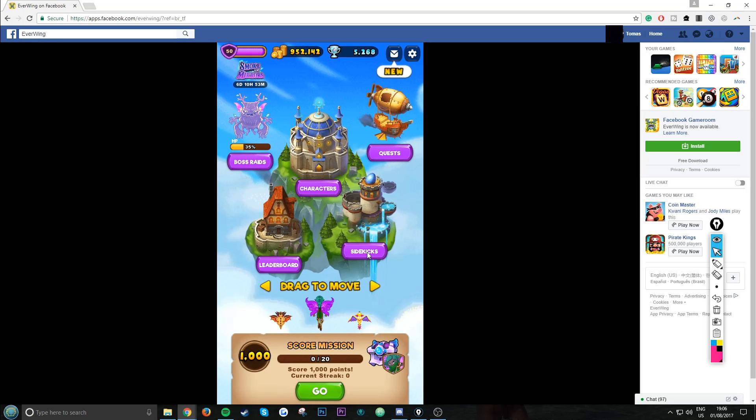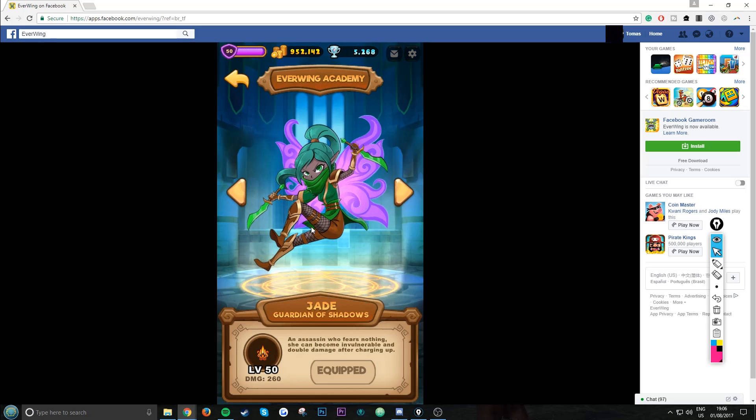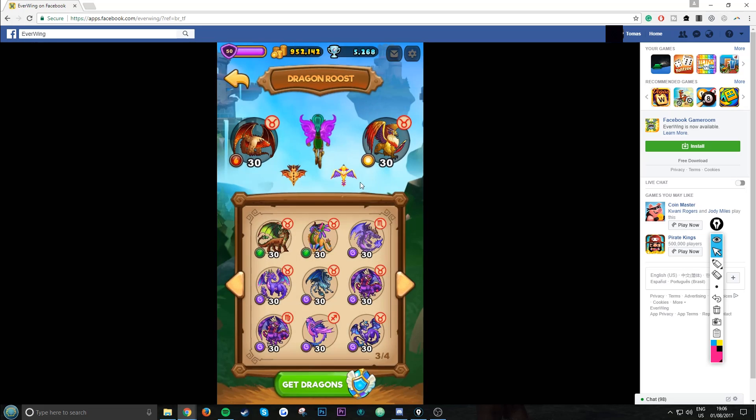I'm back with another video. I'm Thomas and I'll be showing you the best combination of sidekicks when you're doing a raid event. You want to choose the character Jade. I have a hack on how to unlock it, so go watch that.